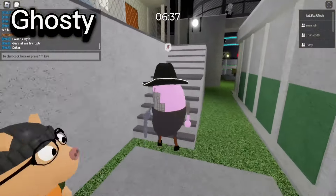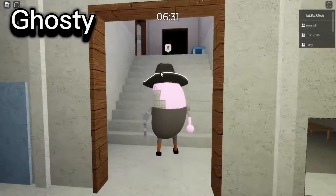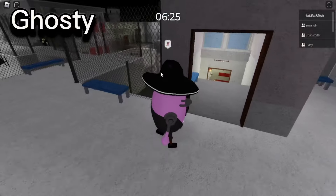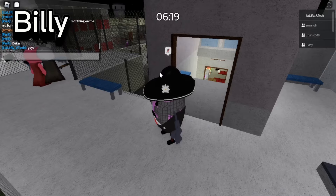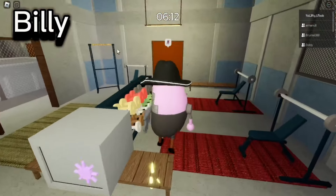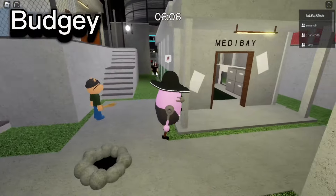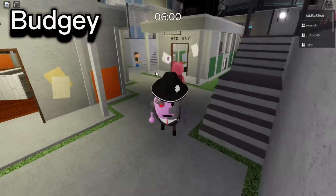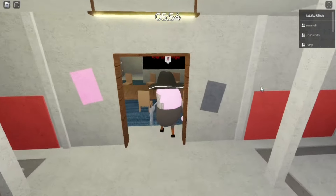Ghosty came to the game because of the first ever Piggy skin contest. She's also a female but has individual fingers like male skins do. The Billy skin was made by Tenuous Flea, the developer of Accurate Piggy Roleplay, and he was first found canon in the storyline as a friendly NPC in the heist chapter — he's also believed to be a friend of Willow. Budgie first appeared in the ending cutscene of Chapter 7 of Book 2, and was also brought to the game from the same Piggy skin contest as Ghosty.